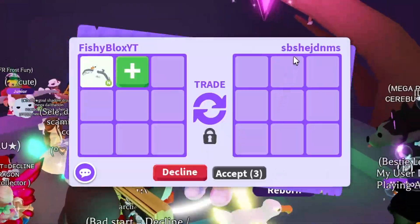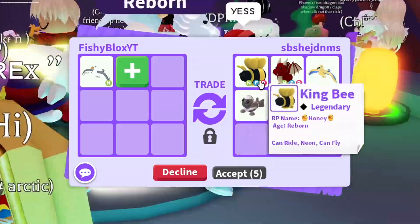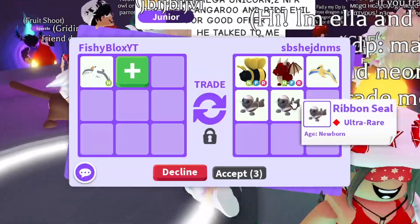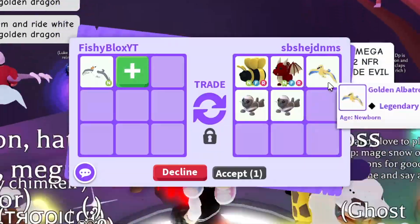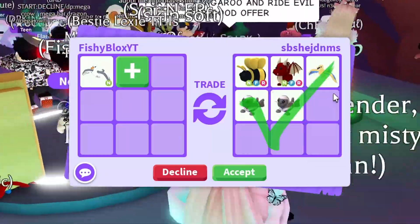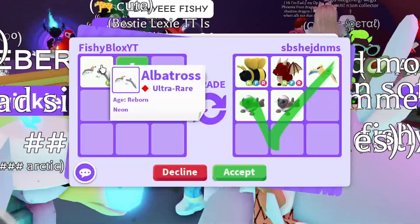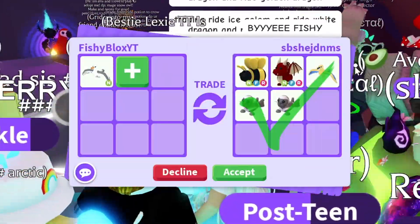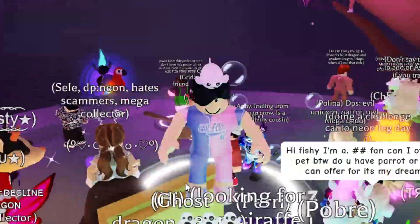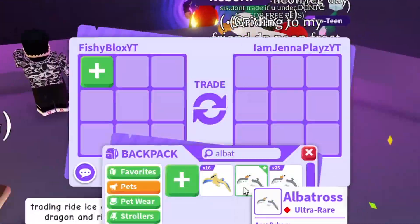Next offer, we have SPS — they put a neon fly ride king bee, a neon fly ride dragon, and wait — a neon fly ride golden ladybug, but they removed it. These offers are pretty cool, I like the pets, but I don't know if I want these. I kind of want that neon fly ride golden ladybug. Nice offer though — let me think. I'm having a hard time accepting something for the albatross. I feel like I missed out on the pink cat offer.